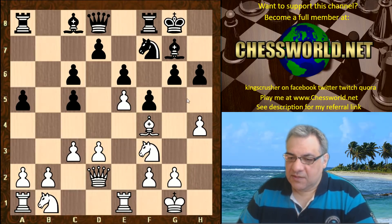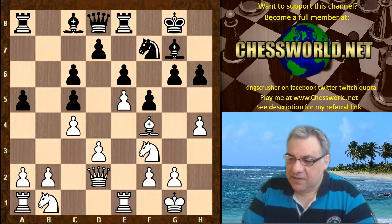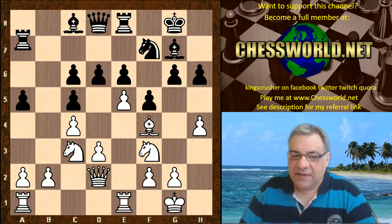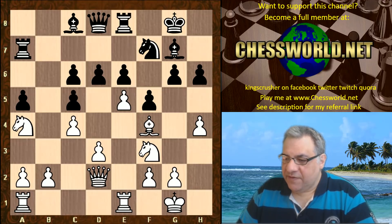h4 stops that. Re8, c4 fixing down c5 — this could be a target later, and also gives the knight a nice square, the c3 square to come to. After d6, Knight c3. Ra7 — this rook might be able to swing optimistically later for some sort of attack from the queenside to the kingside. Nga4 putting the pressure on c5.